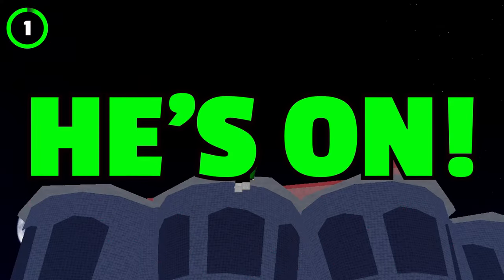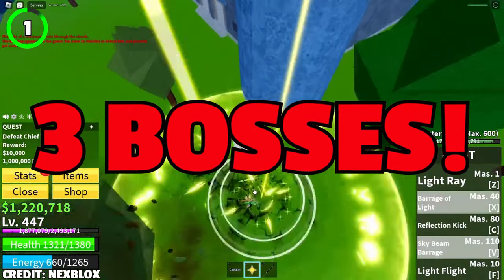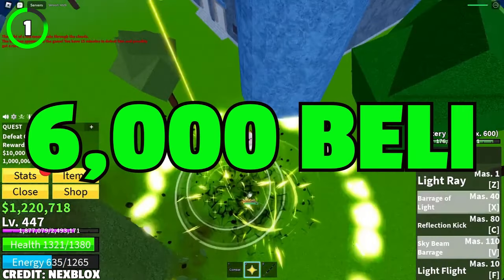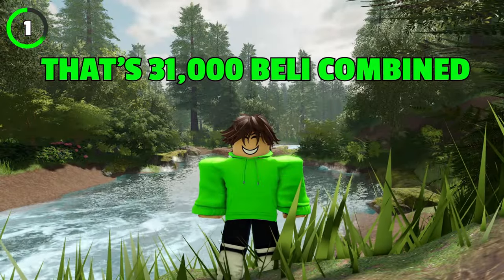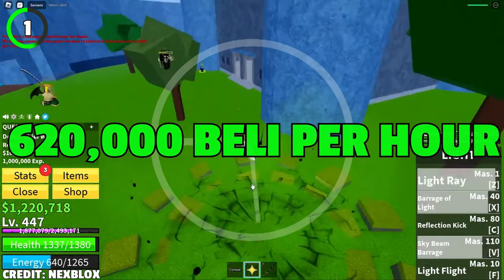Swan is one of the best bosses to server hop in the first sea, as well as the island he's on, because on prison island there are not one, not two, but three bosses: warden, chief warden, and swan. Warden will get you 6k belly, after killing chief warden you'll get 10,000 belly, and after killing swan you'll get 15,000 belly. That's 31,000 belly combined you could make every 3 minutes, which is equal to 620,000 belly per hour.